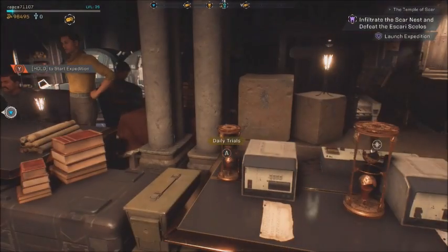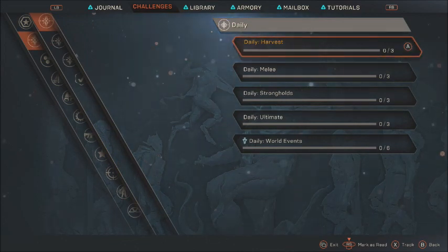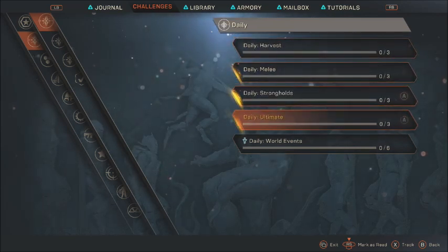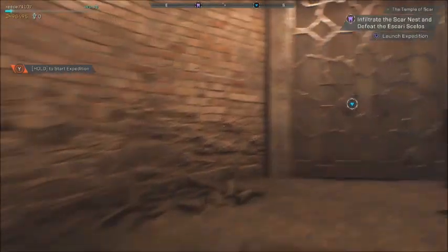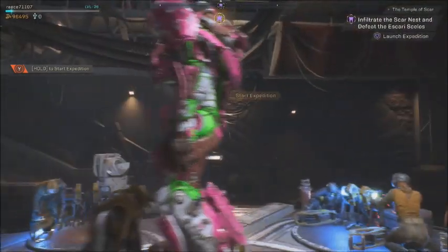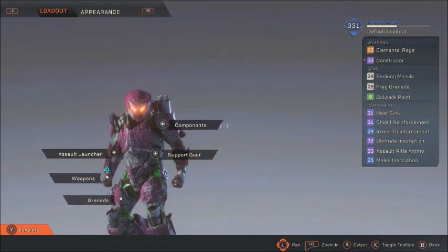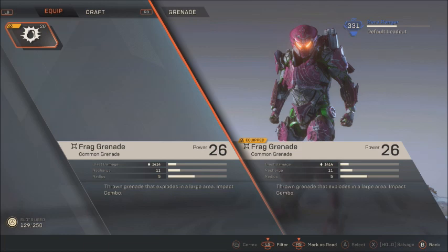So today we'll be testing out my Ranger Javelin, but before we do that let's have a look at my daily challenges — world events: six. So we're going to test out my new Javelin by completing six world events. That right there is my new Javelin, the Ranger, and it's kitted out with full Legion of Dawn armor that you get from pre-ordering the game.